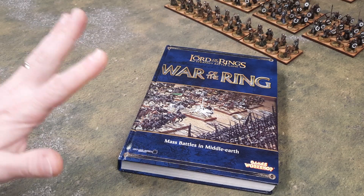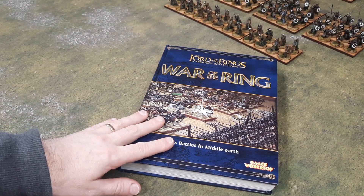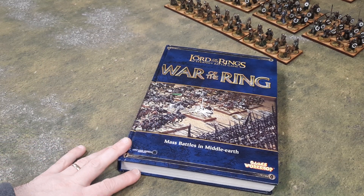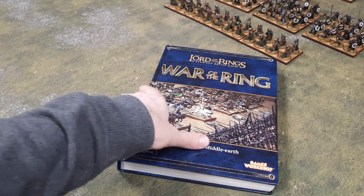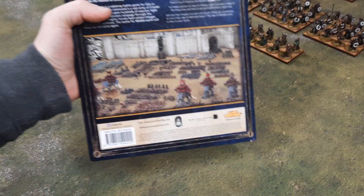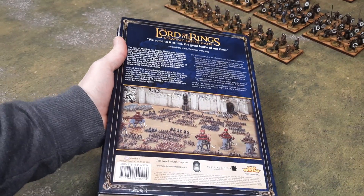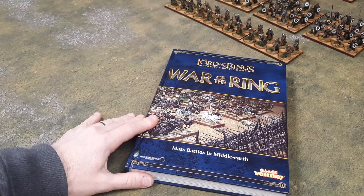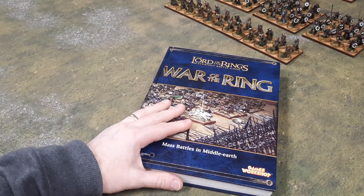Today I thought we'd have a look at the old War of the Ring rulebook, have a bit of a flip through and see what it's all about. As you can see, it's a big thick hardback book. It was released in 2008, and I don't think it was in production for that long, though I'm not entirely sure why.